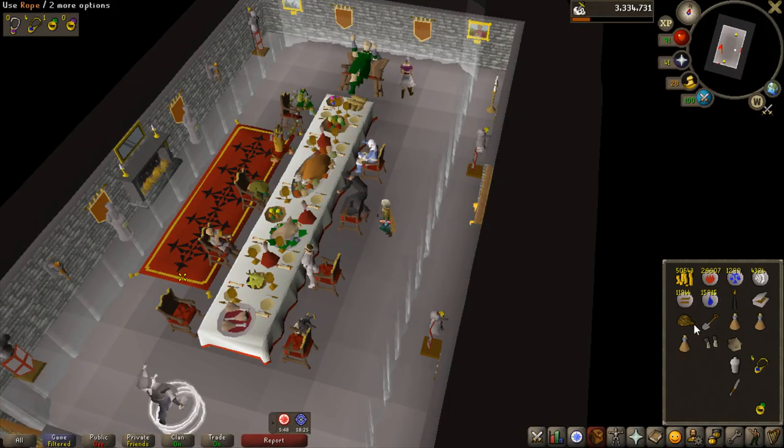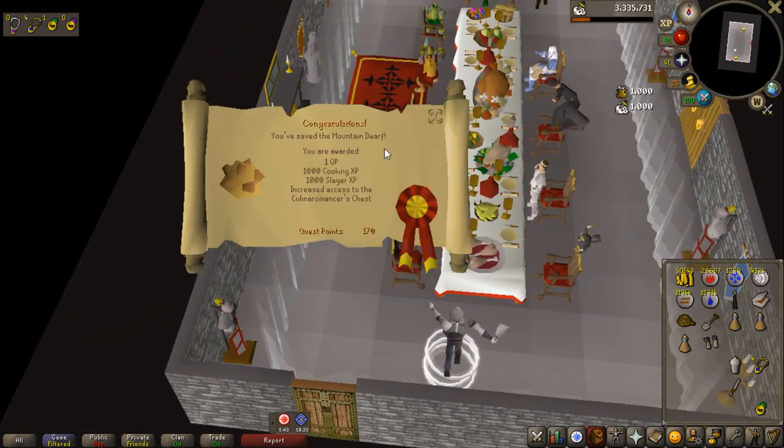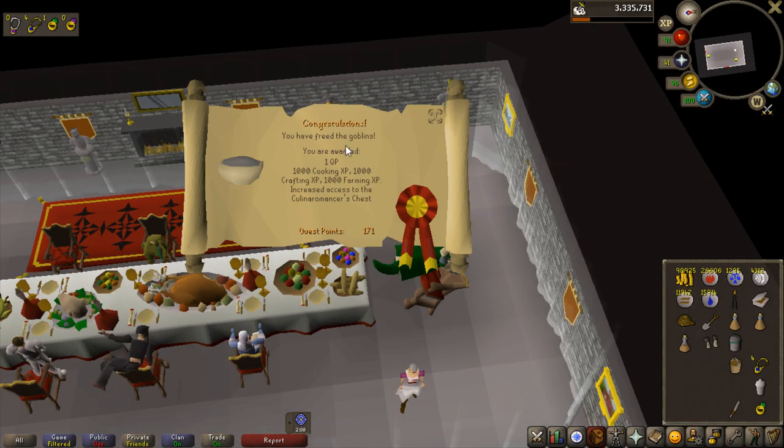The first part I decided to do was the dwarf one — also extremely easy, just a lot of talking — one quest point, another one down for Recipe for Disaster. The third one is the goblin one, with a decent amount of experience in pretty good skills: farming, cooking, and crafting.